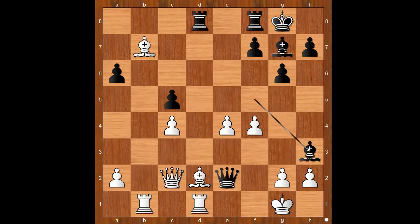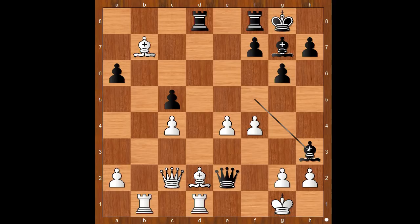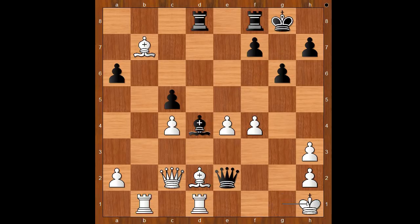Karisayip played bishop to h3. Bishop to d4 check is even stronger — after king to h1, then bishop to h3, and e5 is not as strong by white. Back to our game: bishop to h3, threatening checkmate. If pawn takes bishop, then bishop to d4 check, king to h1, queen to f3 check, mate.